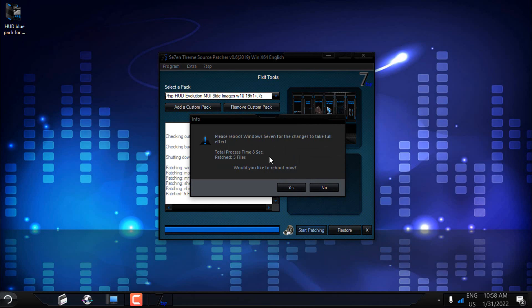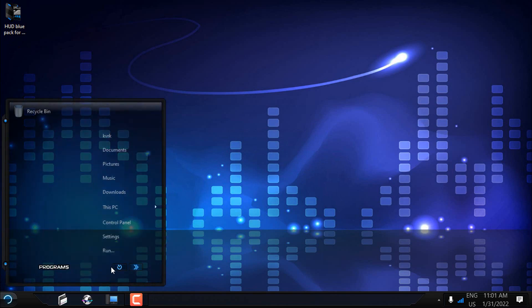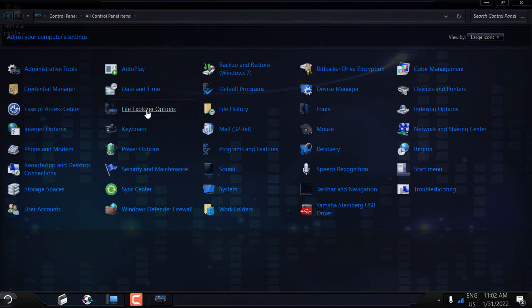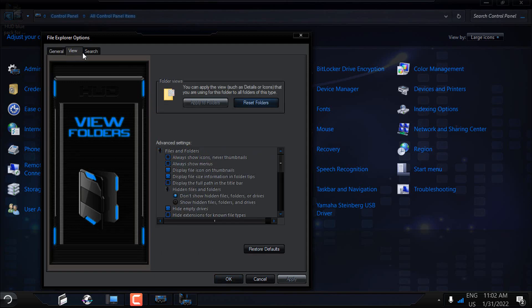That was quick. Now one more time you need to restart your PC — do not click No. Click Yes, and after restarting I will be back. After restarting, you will get the same message: 'The system has been patched.' Click OK. Now go to the Control Panel, set large icons, and if you open File Explorer Options you can see the MUI sideimages.